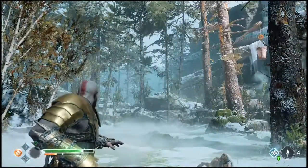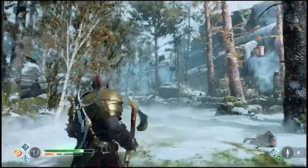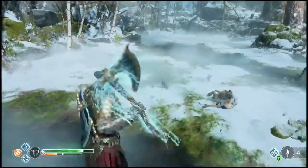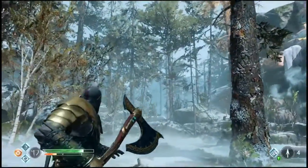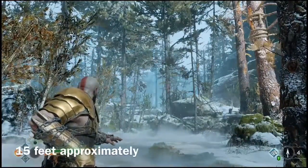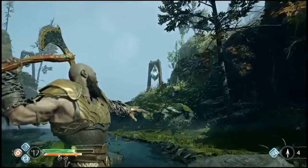After throwing the axe, the player may notice a change in speed when calling it back, depending on the distance. If the axe is close to the player, it will return quickly but will still be visible. However, if the distance is greater than approximately 15 feet, the return speed increases so that the player doesn't have to wait a long time for the axe to arrive.